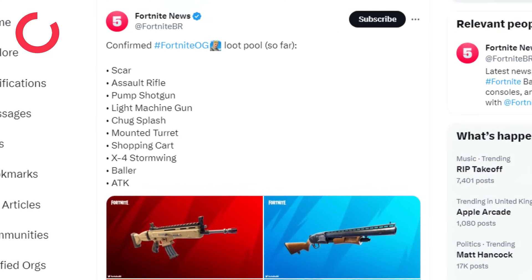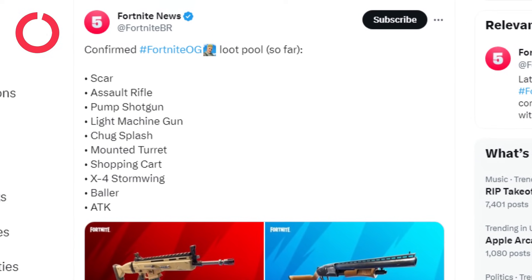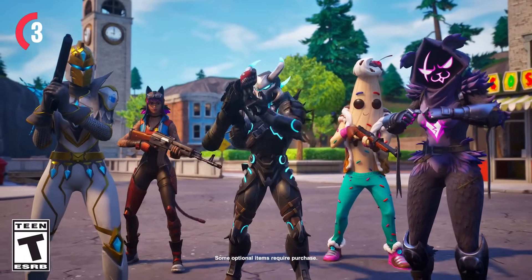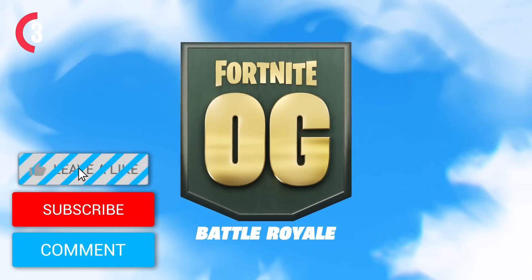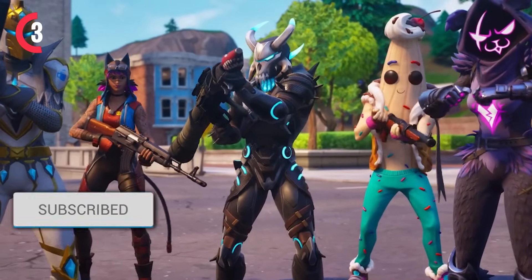All of the vehicles — ATKs, ballers, drift boards, planes, and shopping carts — are all confirmed to be returning next season. Shortly after this picture was fully completed, Fortnite released a teaser trailer for the gameplay trailer, showing off the map with Chapter 4 graphics and even more weapons that are going to be returning next season.